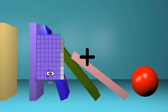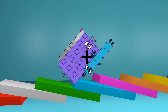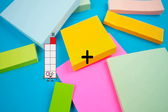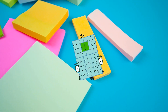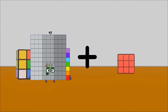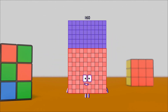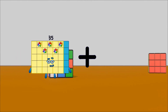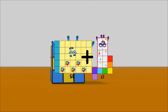69 plus 5 equals 74. 11 plus 43 equals 54. 97 plus 63 equals 160. 35 plus 17 equals 52.